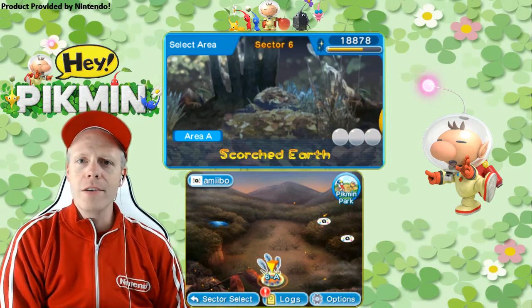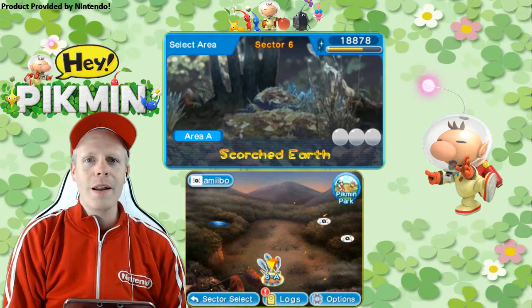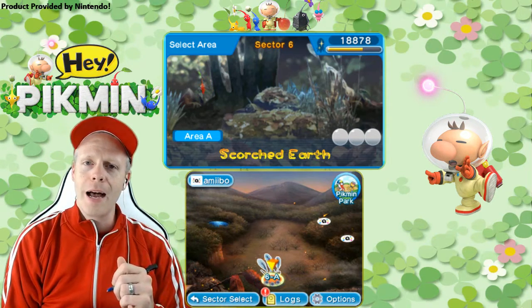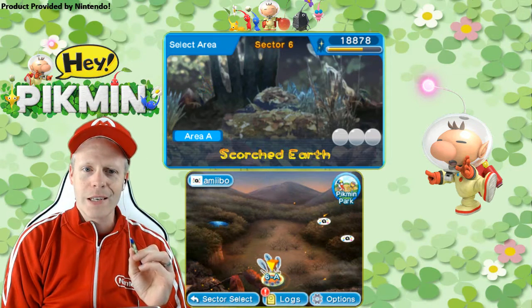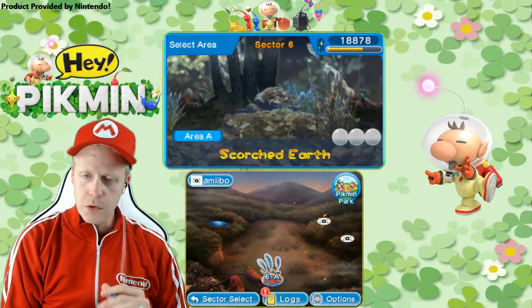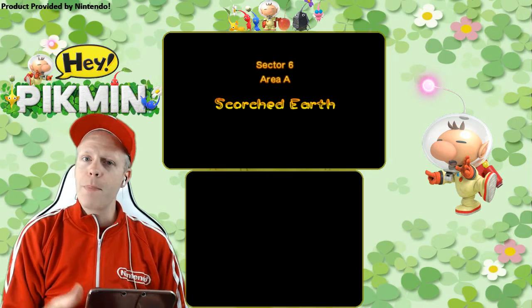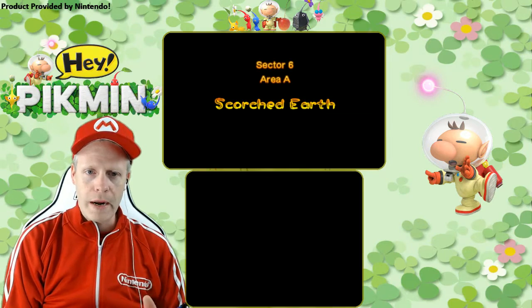Hello, Nintendo Chitchatters. I'm Eddie Ray Ford, NintendoChitchat.com. Welcome to episode 31 of Hey Pikmin on the Nintendo 3DS. Shoutouts to Nintendo for providing me a copy of the game, and for the very first time, we are diving into Sector 6, Area A, Scorched Earth. So let's get into it, guys. Make sure you blast the like button for me, comment below and subscribe.